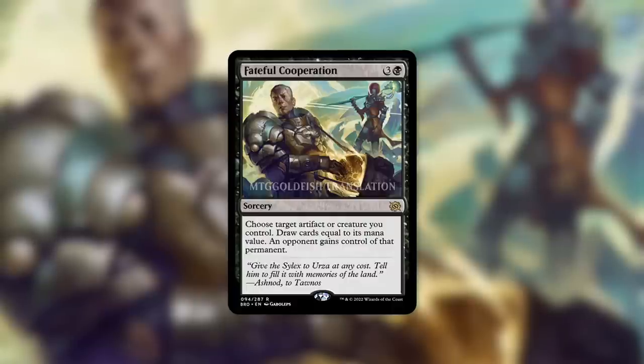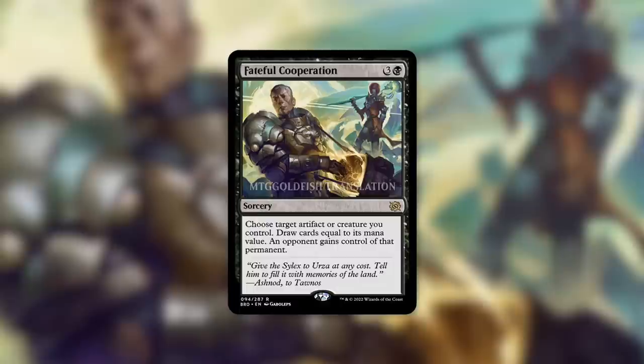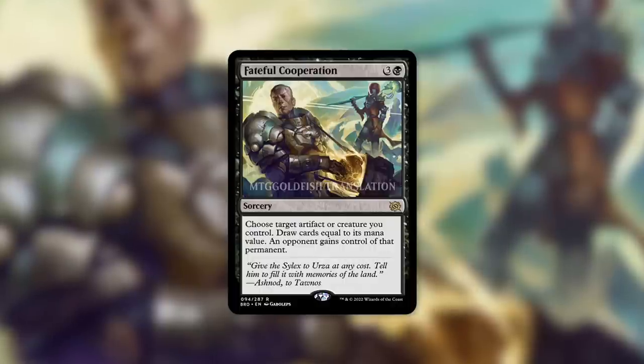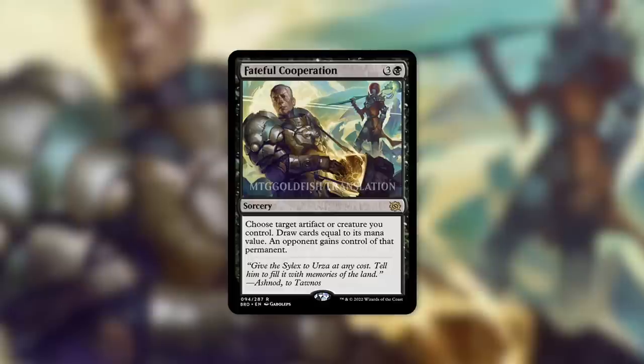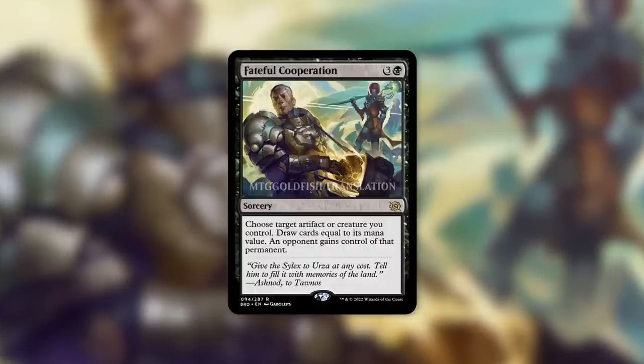There are most definitely ways to politic with this. A politic strategy might be able to utilize it, or more so, a bad gift strategy where you have certain artifacts and creatures in your deck that you're going to get into play and give to your opponents that have very negative effects for them. Essentially, this is a donate card with massive upside because you can draw a lot of cards. I'd say that's a pretty spicy card, and one I definitely did not expect to see this spoiler season.